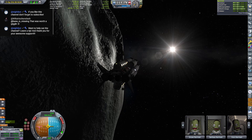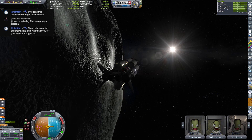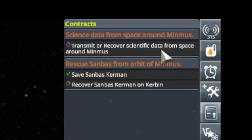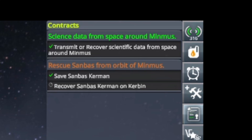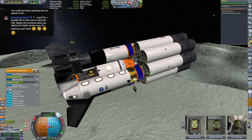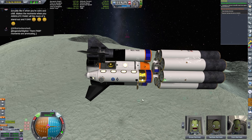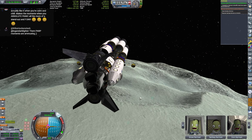So where is this mission going? Well, we saved one Kerbal. And I think our other mission is to plant a flag on Minmus. Transmit or recover scientific data from space around Minmus. Transmit data, all of it. There we go. All right, go ahead and detach. In three, two, one. Primary detached. Preparing for landing. Here we go.